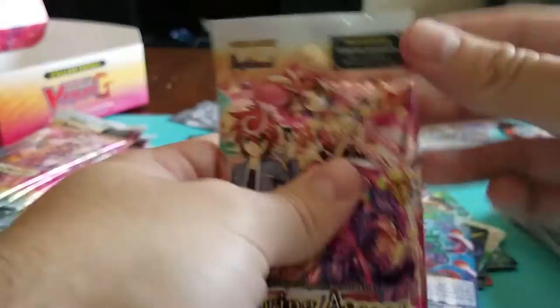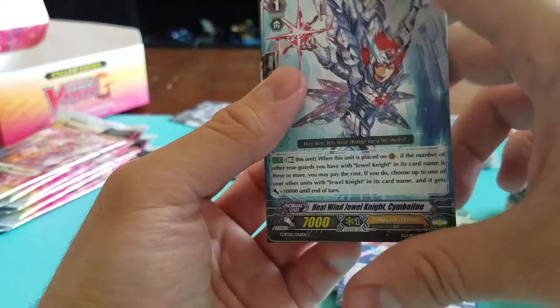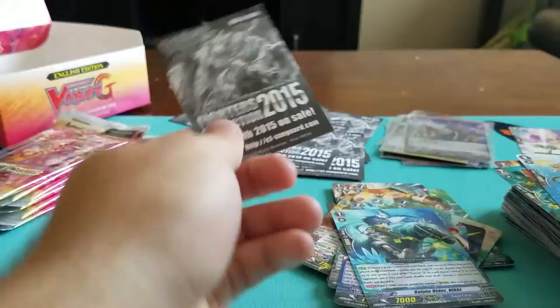We've got seven packs left. Heat Wind Jewel Knight. Dragonic... Demonic Dragon Berserker. Mirage Warrior. Blue Storm Marine. And Kelpie Rider. I'm just going to say the first part of their names and try to finish up this thing — trying to keep it under twenty minutes.